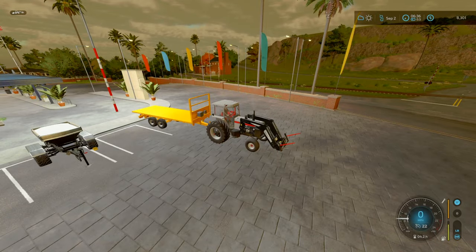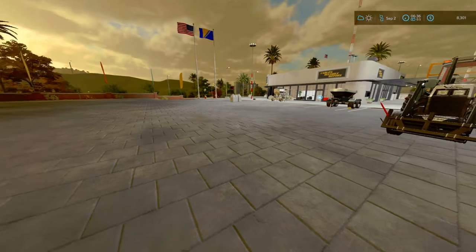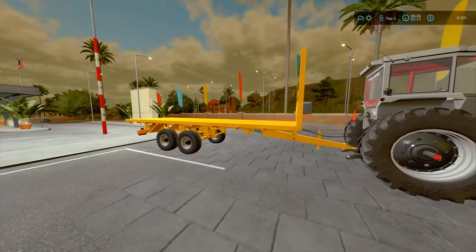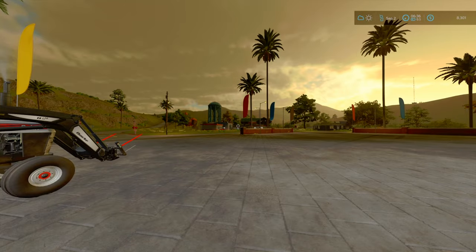Hello folks, welcome back to Ravenport 22. Here we are, we're in the second day of September. We're at the ship, we've got our front loader and our belt trailer, because we're going to be picking up our straw bales and selling them.